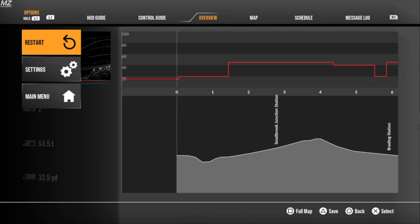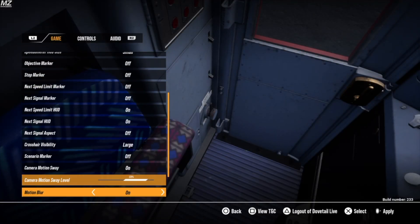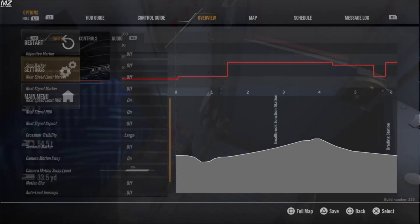First things first, let's open the doors and get the train set up. We always have to do this every time we start the game — just got to change some settings around. I'm going to change my crosshair visibility and the motion blur.